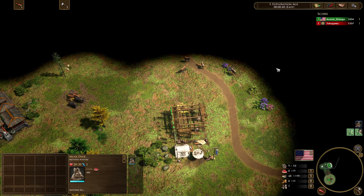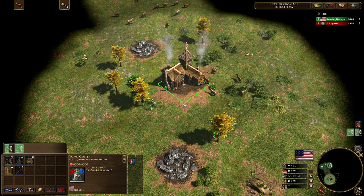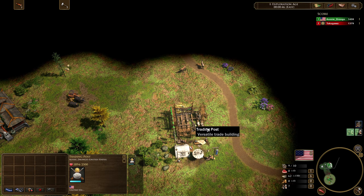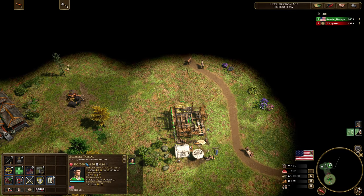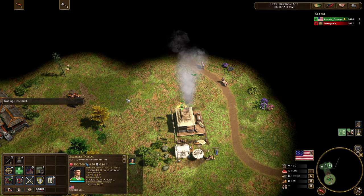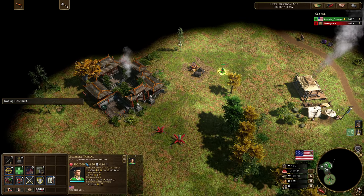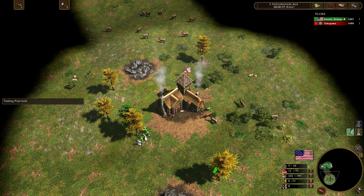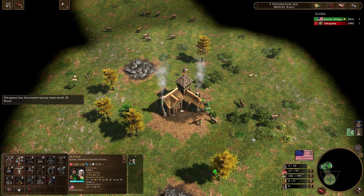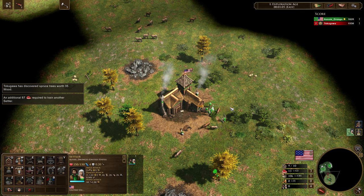If this Trading Post had spawned up on the top side, I would have gone for that one instead of the Trading Post in the middle — that's normally best on maps like Great Plains. We were a little delayed getting our Trading Post, and as a result we did miss our pass. That can happen sometimes, but it's not a big deal.